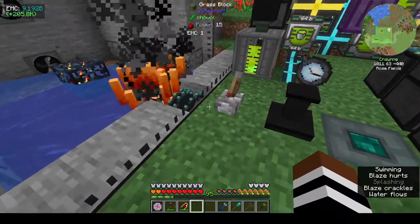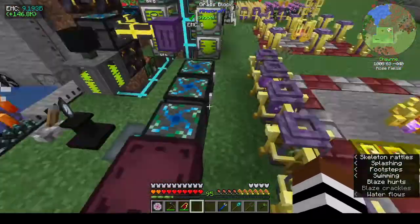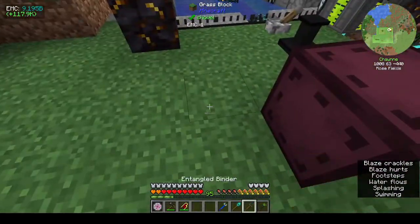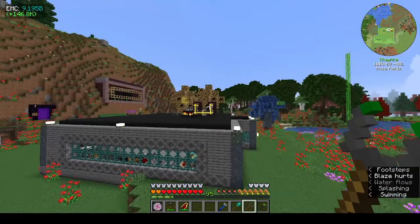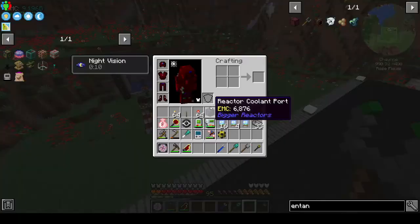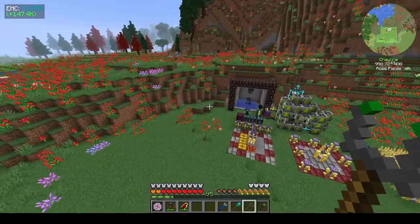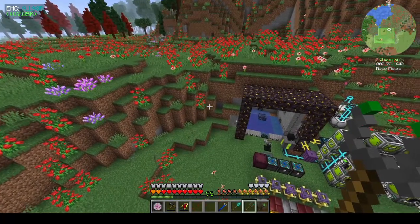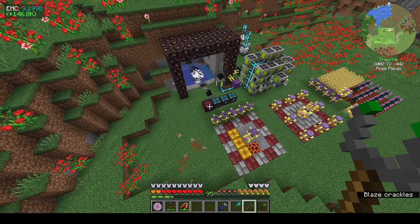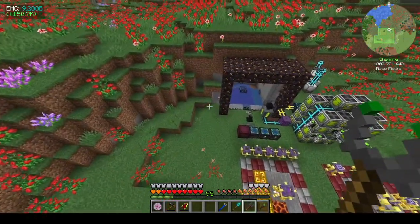I'm going to do that quickly. Also, to empty out these two chests quickly I'm going to use the entangled block and link them up to the EMC system. This entangled binder is linked to the energy condenser, so I can link that block to the energy condenser as well and it will put everything it can condense into our system.